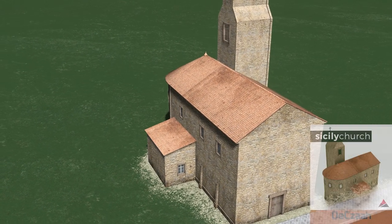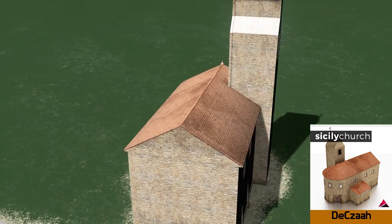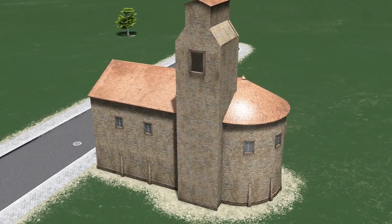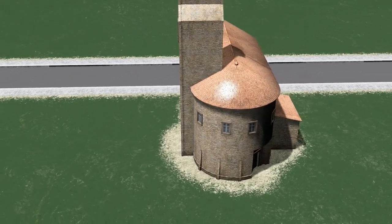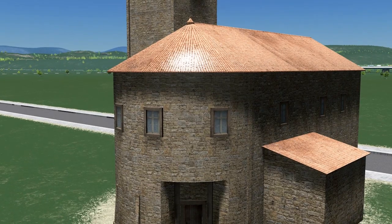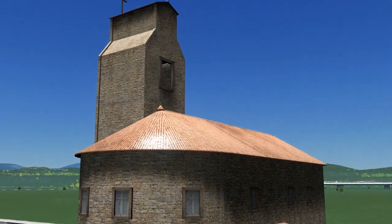To finish off this week's episode we have Dazar and this Sicily church, which is an absolutely beautiful model as usual from this creator. The level of texture on these walls is unforgettable. I love the orange roof and bright walls — it really gives you that Mediterranean look, which is perfect for anyone creating a European build at the moment. Excellent work as usual.